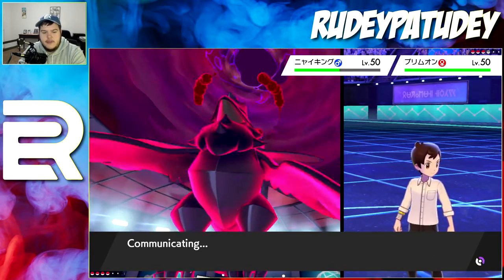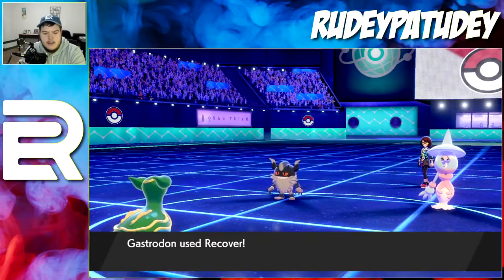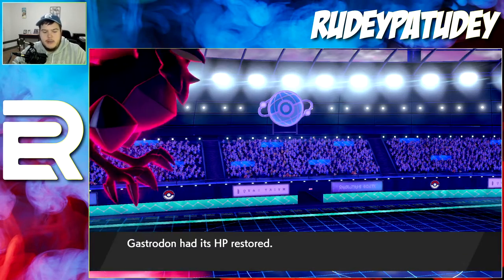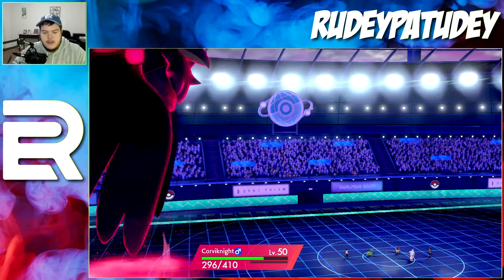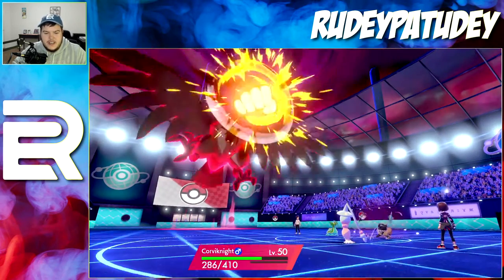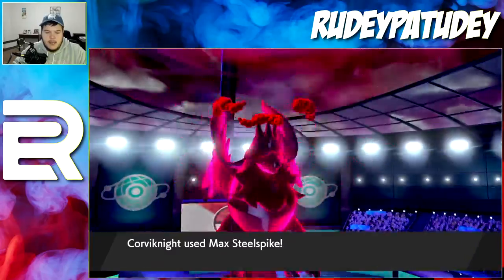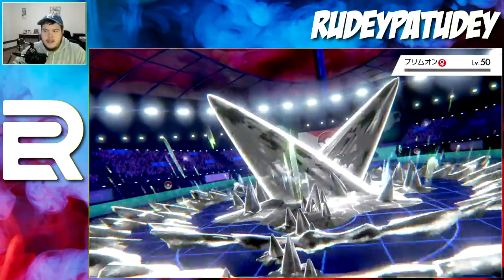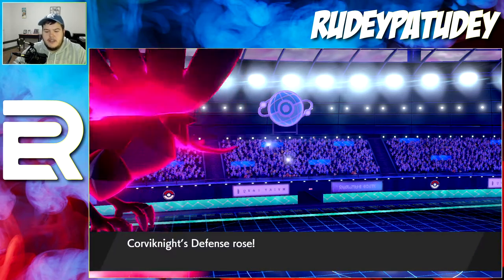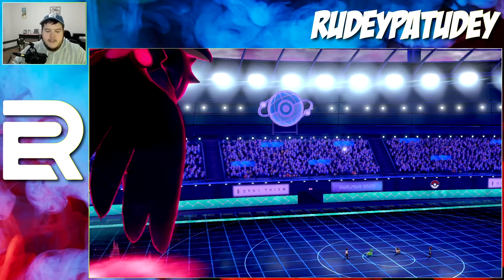Even if he goes for Ally Switch it doesn't matter — I raise my defense anyway. Hatterene is a special attacker, so that does put a hurting on, but my Corvinnight is Dynamaxed and will survive no matter what. And with the Perrserker, I'm like plus three defense now. This is why I use the Iron Ball — in trick room I want to go first. Lure Berry is only good for one turn; Iron Ball keeps me going first through the whole trick room.